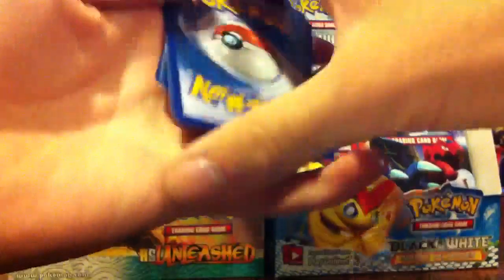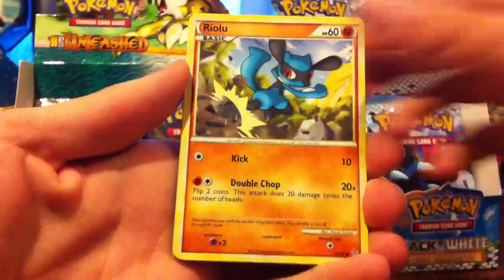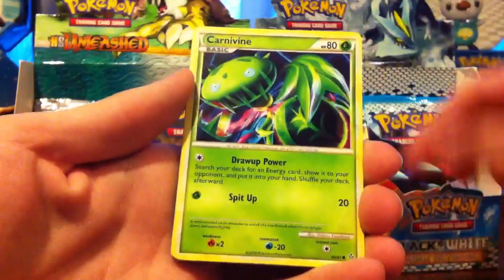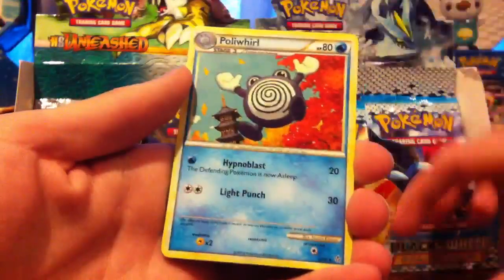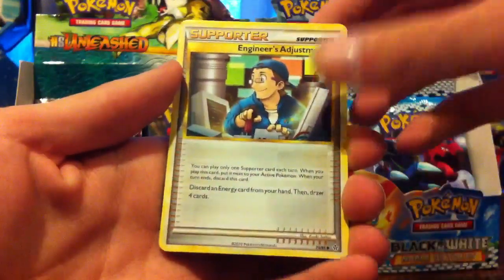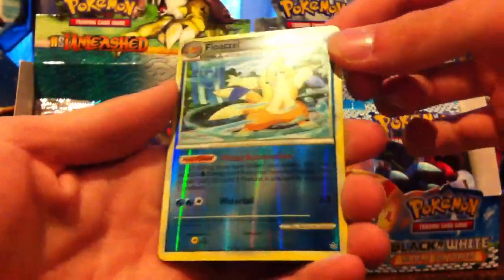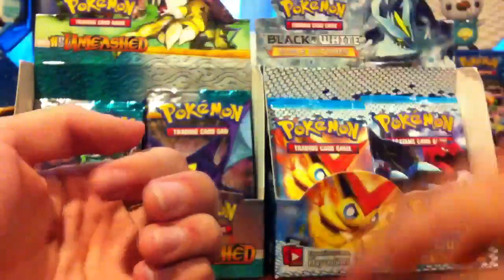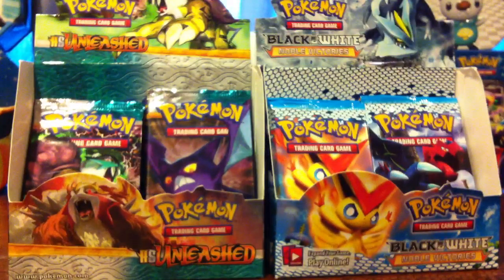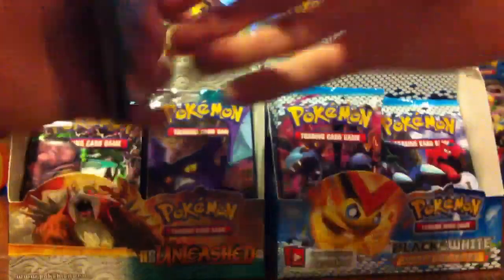I can't ask for much more than that out of the Black and White, but I hope I get something else. Let's go for an HS Unleashed. Weasel, Riolu, Mankey, Carnivine, Vulpix, Rare Candy — awesome! Polywhirl, Engineer's Adjustments, Floatzel Reverse which is a rare — nice rare reverse. And the actual rare is a Torkoal. That's cool, I like the artwork on that a lot. Just a normal rare, but we've got some awesome stuff already, so let's keep it going with another Noble Victories.